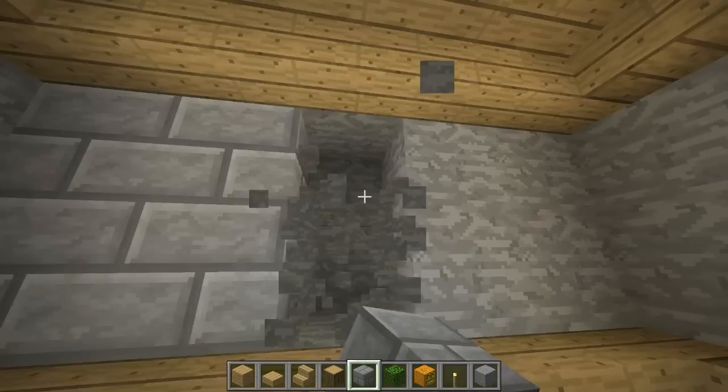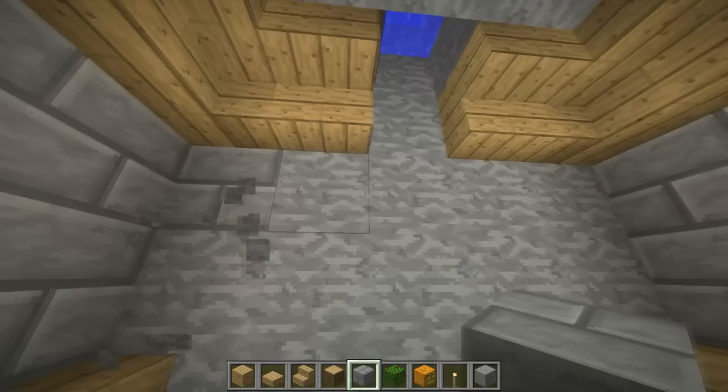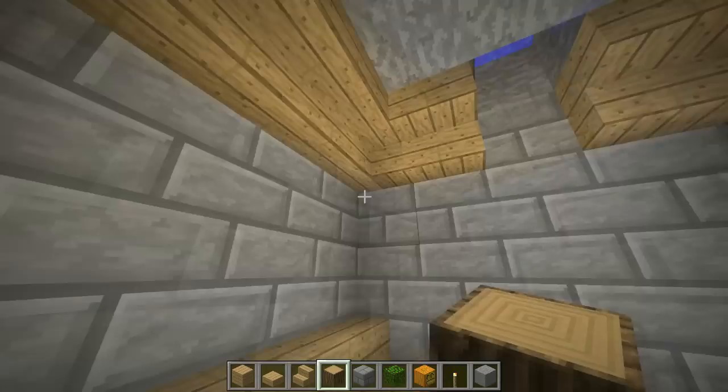Go ahead and place stone brick wherever you can see the stone — like this — so just in all the walls in this instance. On the ceiling we'll leave that for a moment. On the corners, go ahead and do your oak logs so that they kind of feel like they flow with the whole design and give the structure some support.